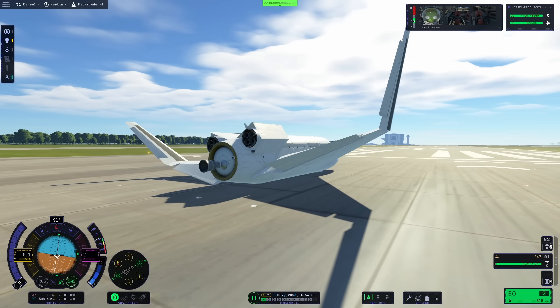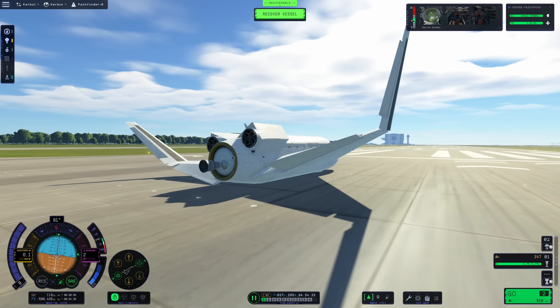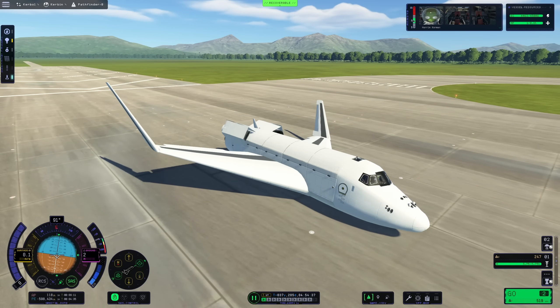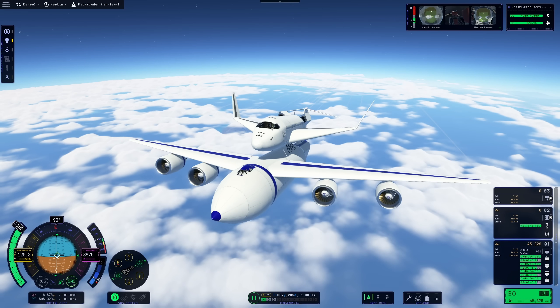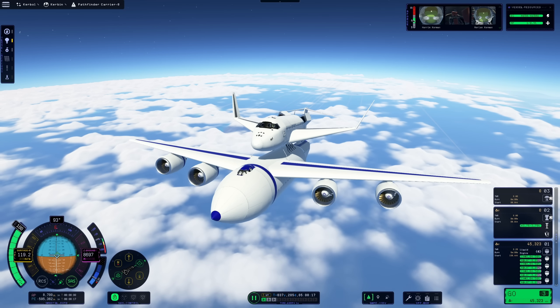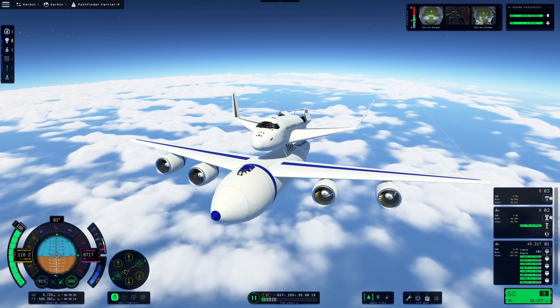Some other changes concern the user interface. When your vehicle is stationary, a button appears enabling you to recover it. There also is a big indicator telling players that time warp is active if the green arrows below aren't enough to recognize this. Honestly, I did have a couple of situations where I didn't notice that I was in time warp, so that too is a welcome addition, at least from my perspective.